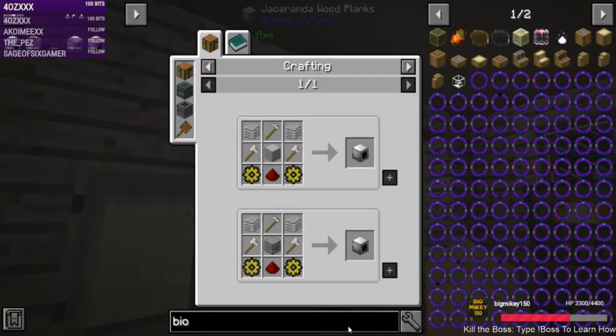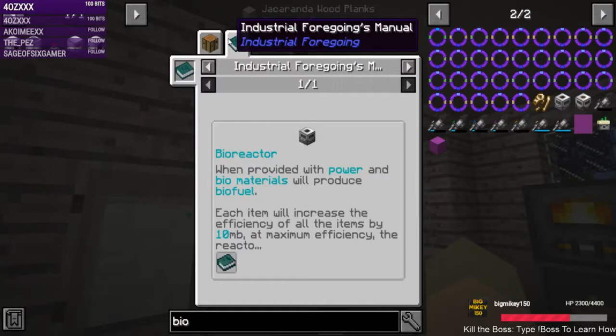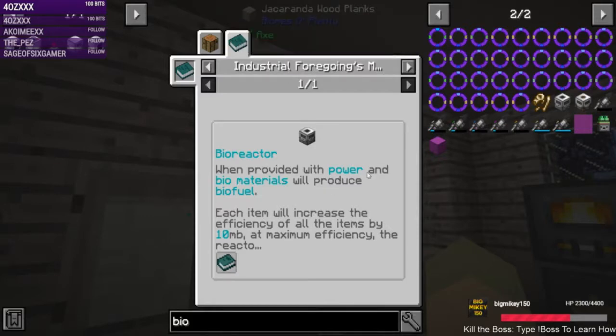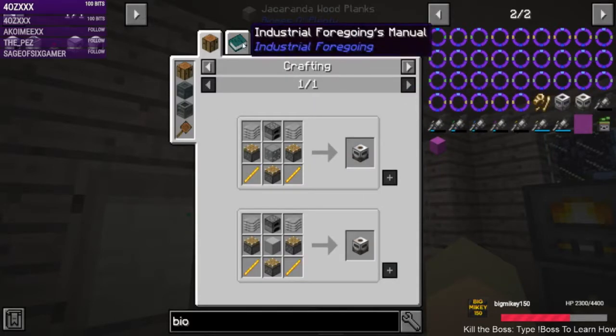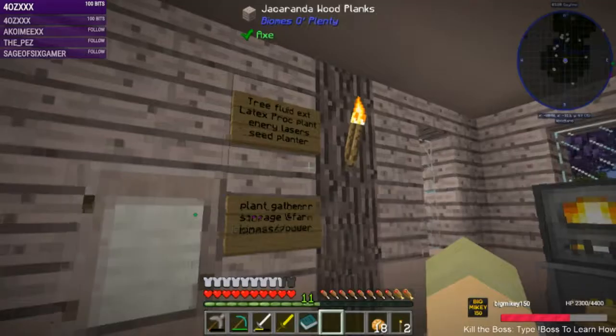Industrial Foregoing — is this the one that makes it? When provided with power and biomaterials, it will produce biofuel. And then this thing uses biofuel — uses 160, produces a decent amount. 28 generators can run from one bioreactor. Awesome, we might do that route, but this is the step we've got right now.